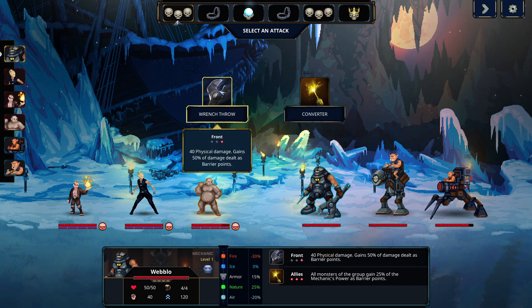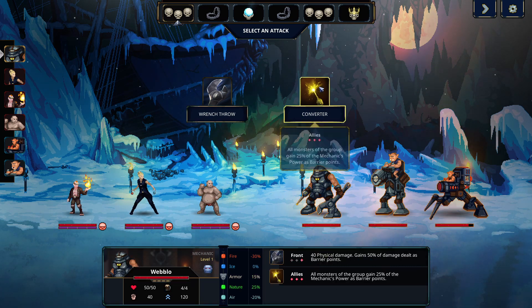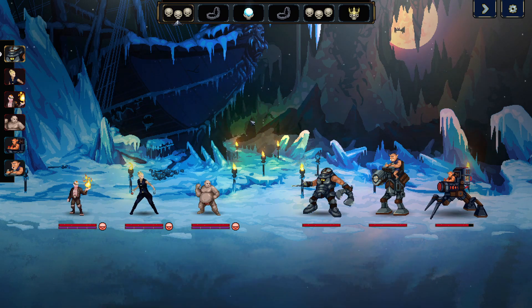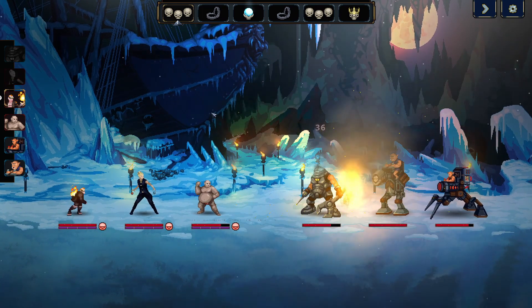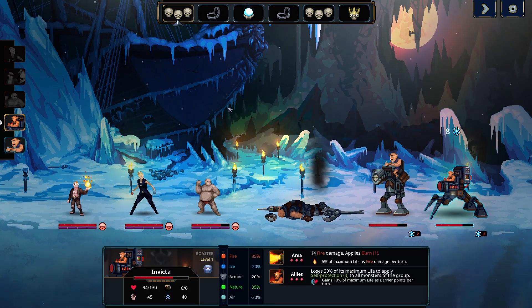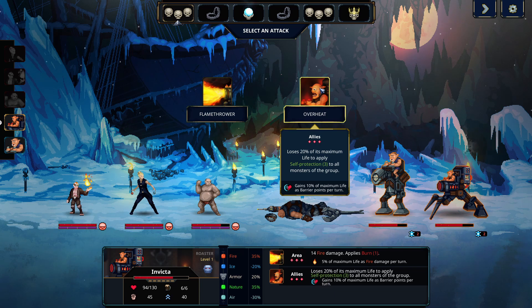We can either hit with our wrench throw — it highlights the novice in the front, does some physical damage, and this character will gain some barrier points. This guy's weak to that, so that would be good. All monsters of the group gain 25% of the mechanic's power as barrier points. So I think we'll go ahead and do a smack — throw a wrench at that guy. This mechanic character is faster than all the other characters.